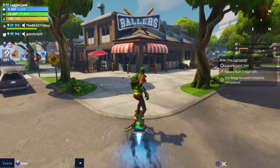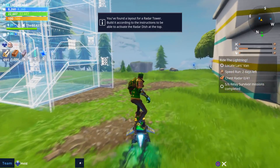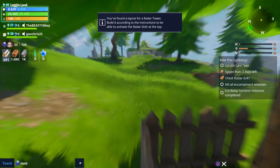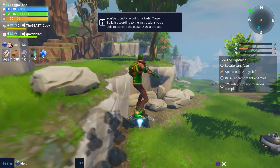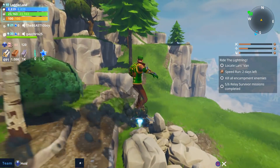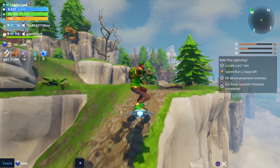Last episode we played the best mission ever, and today is the worst mission ever. Don't worry if you feel ripped off because I didn't do those two Lars defenses - this is a Lars zone, so to complete this last sixth tower we have to defend Lars's van. You're getting Lars whether you want it or not.